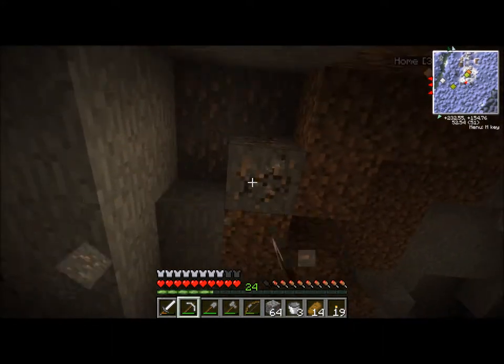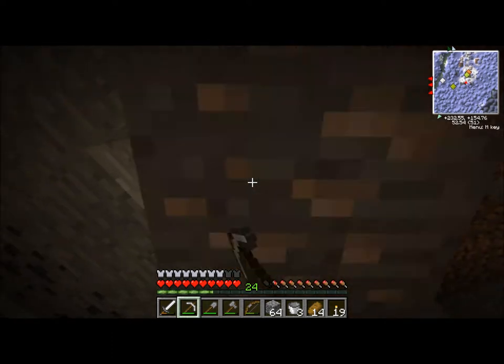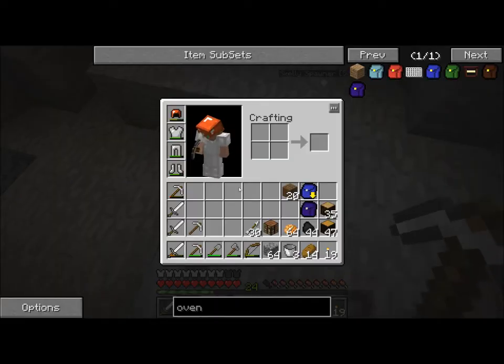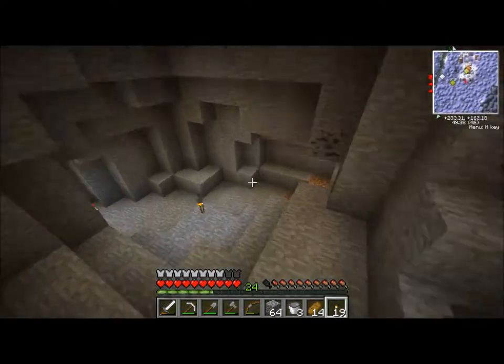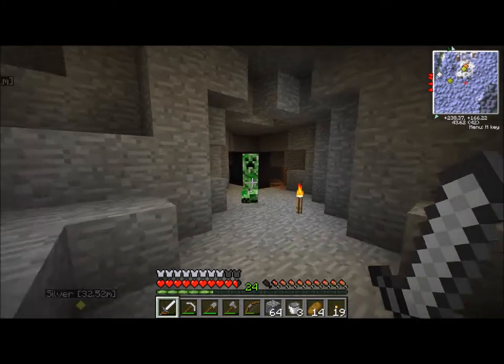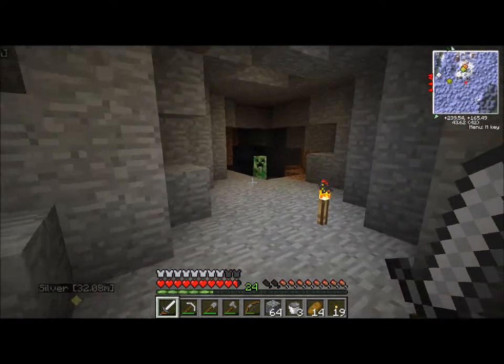Did you see how my cobblestone stack is still at 64? That's because of the digger's backpack. So that should be pretty helpful. And then when I pick up this cobblestone, it's all gonna go into the backpack. So that's pretty cool. It's gonna save me a lot of inventory space. I actually totally accidentally found that on a wiki for the forestry mod, because I was looking for what to do with bees and stuff.